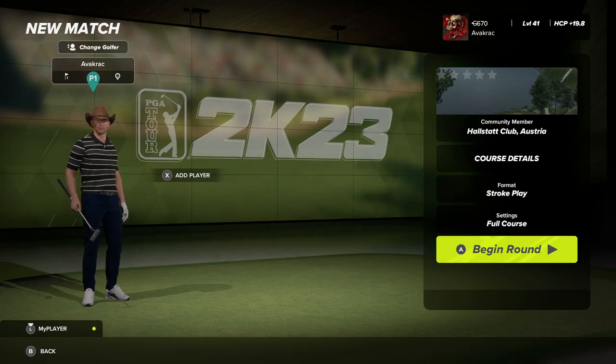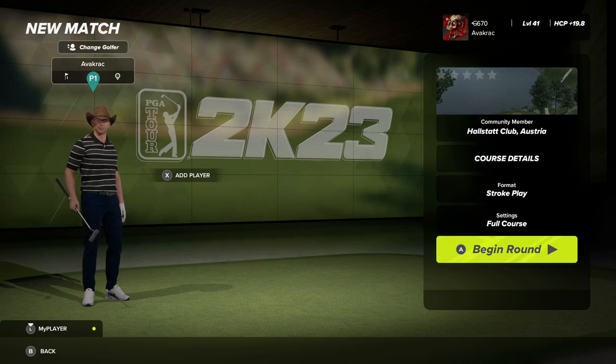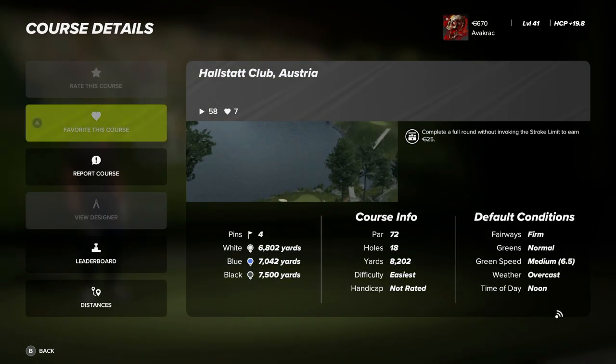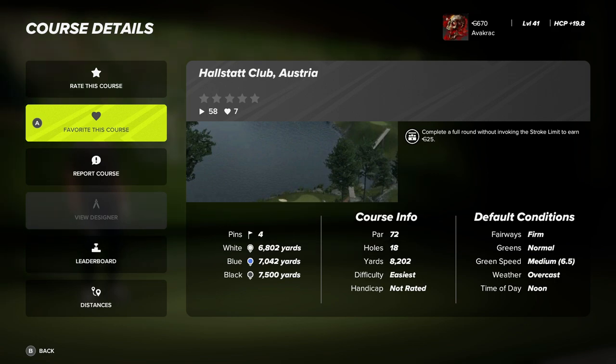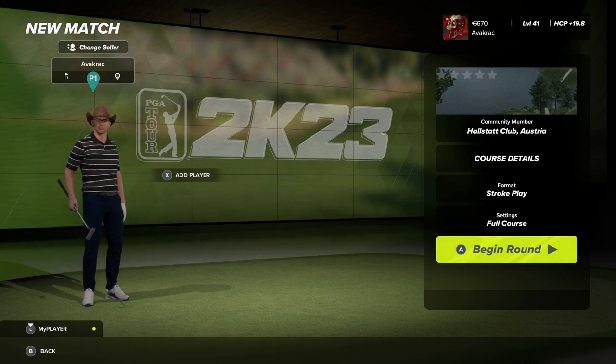G'day, you mad golfer, welcome back. If you're new here, how's it going? I'm Avercrack. Today we have another rookie design challenge course - today's course is Hallstatt Club Austria, designed by Waldo. Let's get into the course details: the fairways are firm, greens are normal, green speed is medium, weather is overcast, time of day is noon, playing from the tips as usual at 7,500 yards from the black tee set, pin set one.